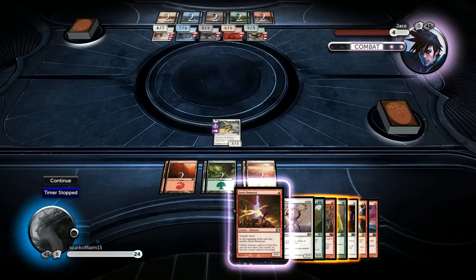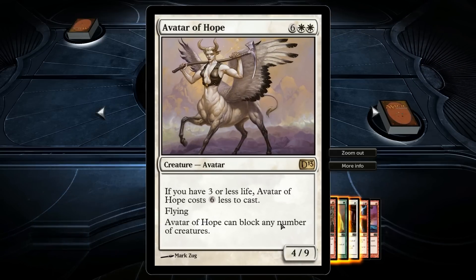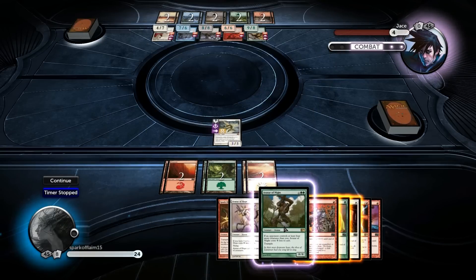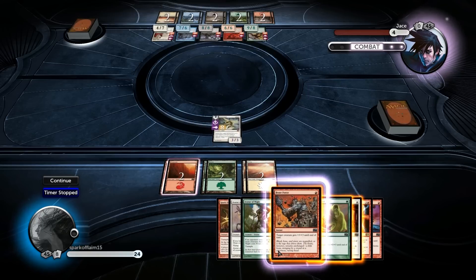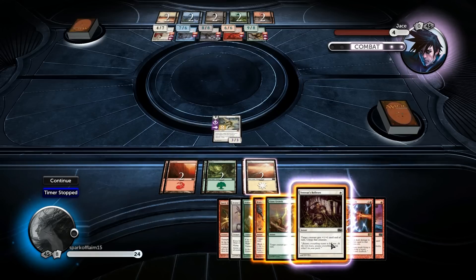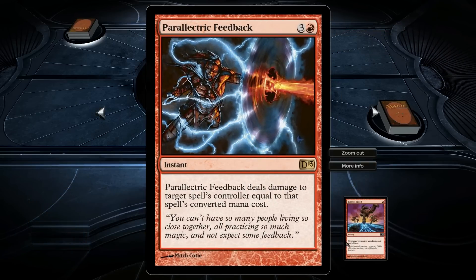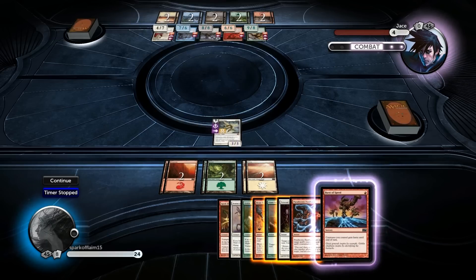So what do I have? I have Spark Elemental. I'm at 24 life so I'm not in that situation - Avatar of Hope will never see play. Oh, if I have three or less life I can play it. I have trample, target creature gets plus three plus three until end of turn, plus one plus one until end of turn, untap that creature, deals damage to target spell's controller equal to that spell's converted mana cost, and the creature gains haste.